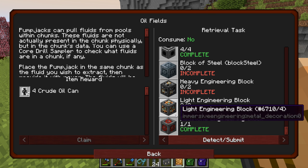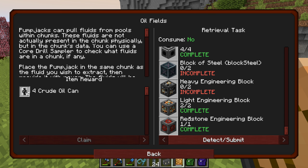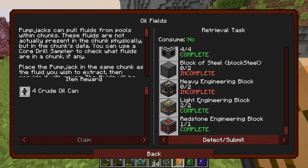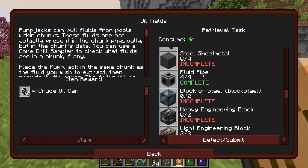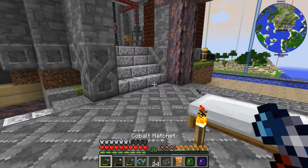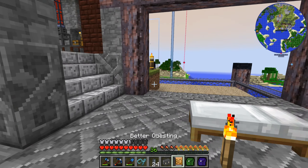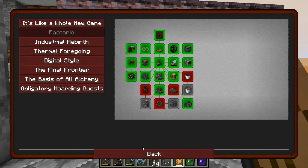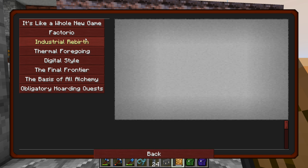The oil fields are steel scaffoldings, wood frame, steel sheet metal, fluid pipe, steel, and then some of these too. So these are complete because they were unlocked and we have made these for other machines, but this one will require too much steel — we don't have that much steel left. Ouch! So we can't do that, so we'll have to do something else. I think what we'll do is back out of this thing.